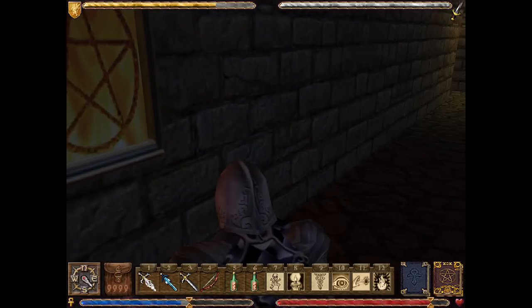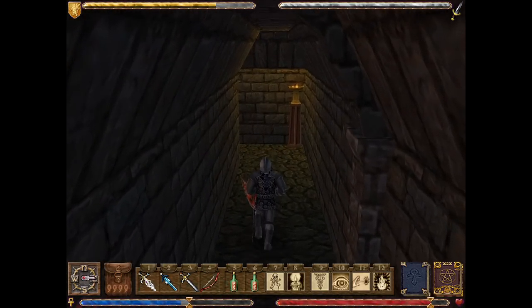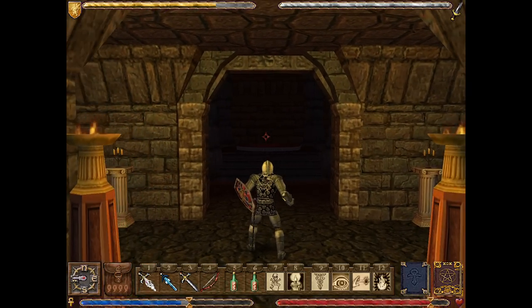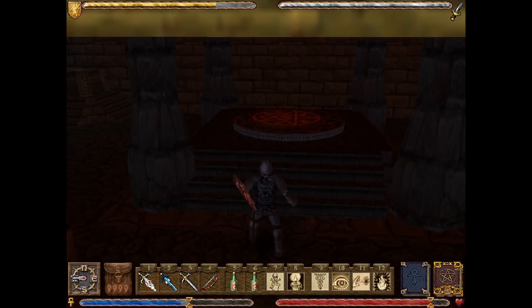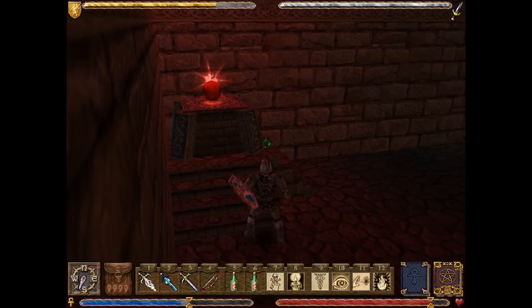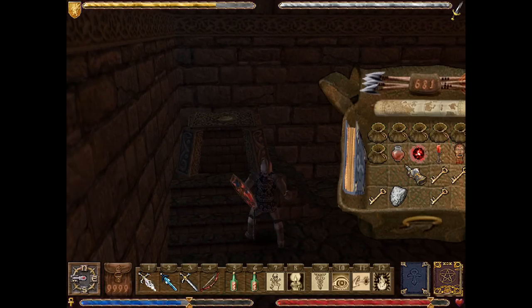It doesn't matter which way we go around here, so I'm going to go this way, to the right, which will lead to that secret passageway that we're not going to be using anymore. What we need to do is go and check out a place I haven't looked in yet, and that's here - this ominous sinister place with a red glow of sinisterness. There's a lot of sinisterness going on here. Makes sense, considering where we are.